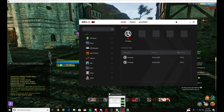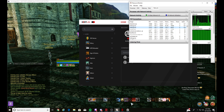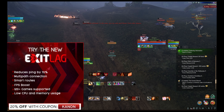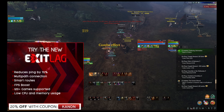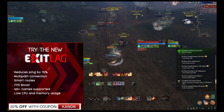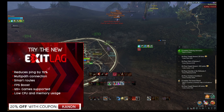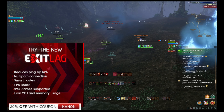It reduces ping, fixes routing issues, and prevents packet loss. It also increases DPS and game response time, which makes the game a lot smoother. The Exit Lag server is also on the same data server as ArcheAge. They work with servers worldwide to optimize the gamer's connection, which allows the gamer to play in different regions.